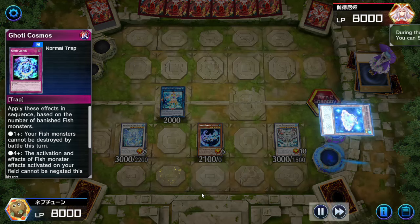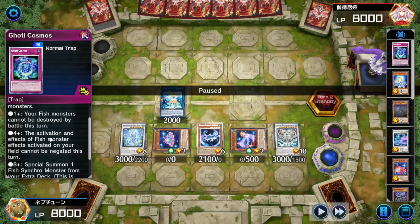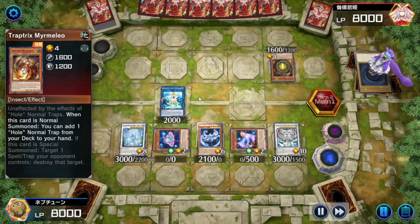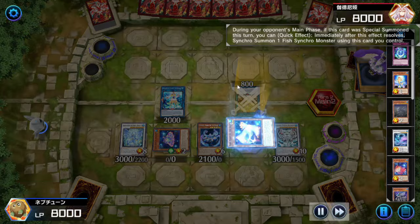Goatee Cosmos is here, summoning the Paces. Goatee Cosmos applies buffs equal to the number of banished Fish — your fish can't be destroyed by battle this turn, plus four: activation and effects of fish monsters can't be negated. So we activated it just to stop our fish being negated. Opponent is Trap Tricking — like that Drunk Duel where the guy... if you watched my last video, someone used Goatee Cosmos with 8+ Synchros to synchro into Deep Beyond. It was the most beautiful thing I've ever seen in my life.